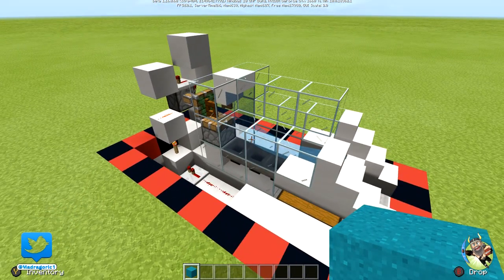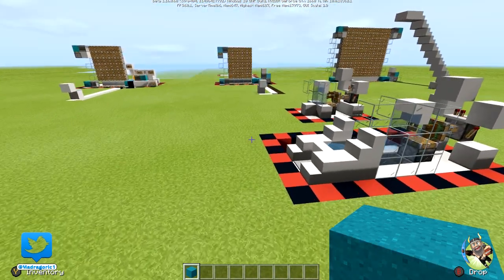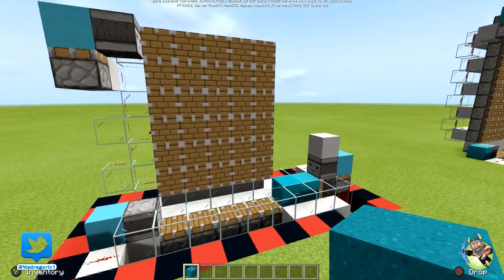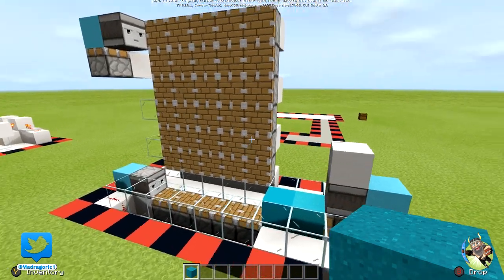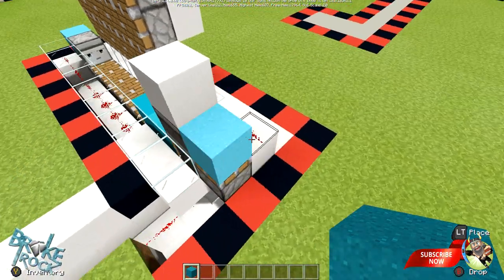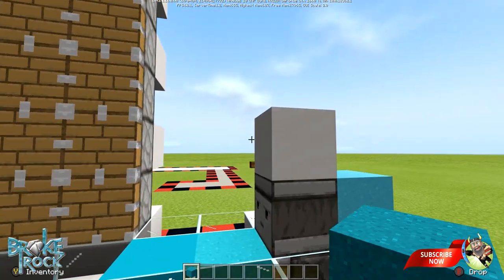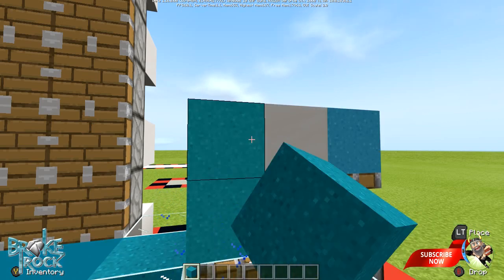Good news is I have a replacement. This over here is a very well-oiled, working concrete maker for 1.16, the nether update that's coming out very soon. It's a fairly unique design — I don't believe I've seen it done this way before, so I think this is all mine. Basically, all you do is come in here and put powder in right on this block and drop it.